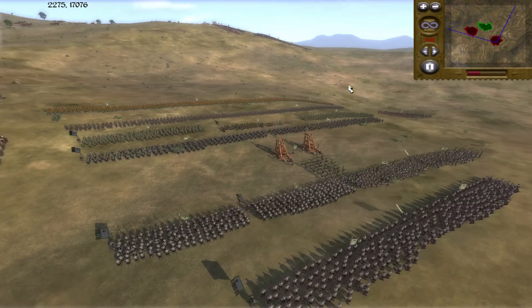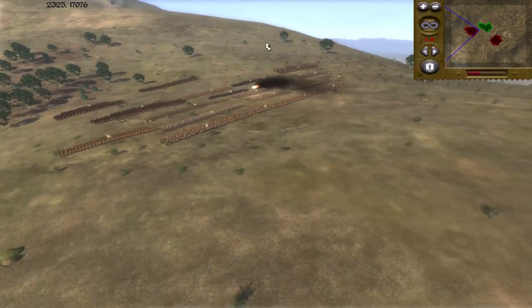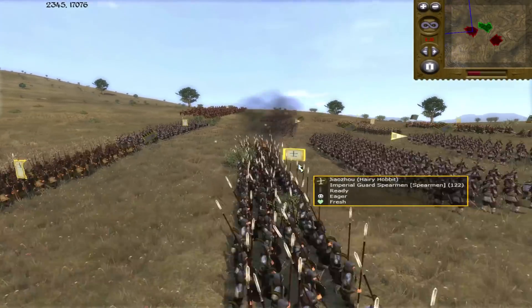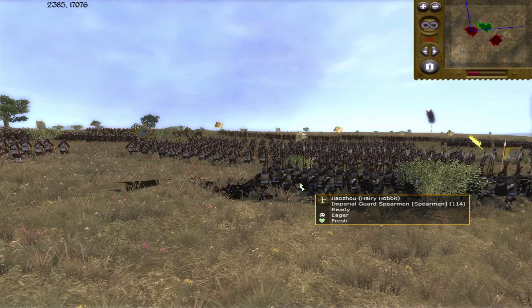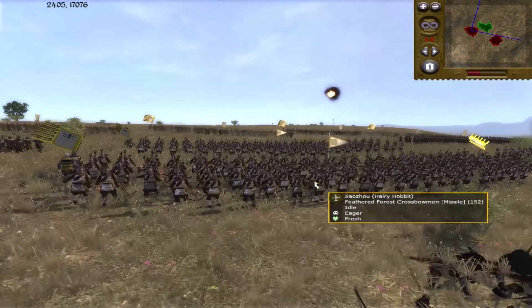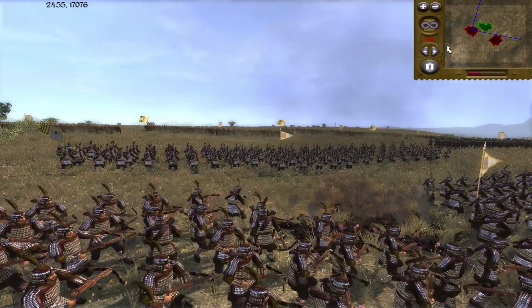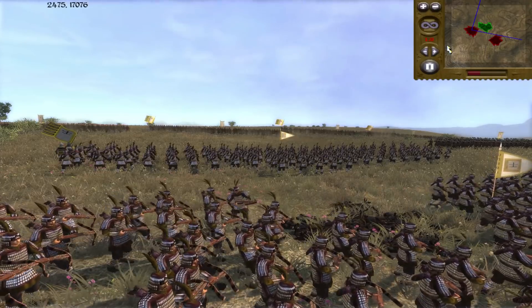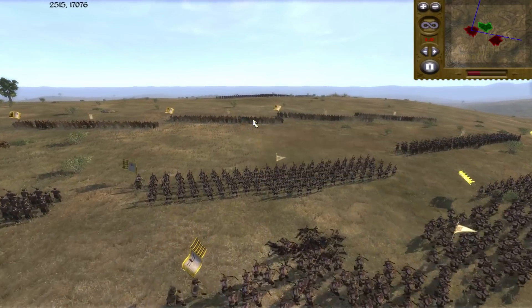Let's go ahead and wrap this battle to normal speed and get this started as the artillery is already firing. Oh, that's not a bad hit right there — not a bad hit whatsoever. And that is going to push Hobbit's army forward pretty quickly. We've got another artillery shot coming in — big money right there. In Medieval 2, the artillery shots are just always so beautiful to watch. And that is going to force Hobbit's army forward.